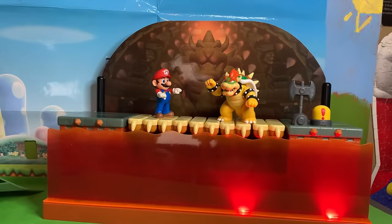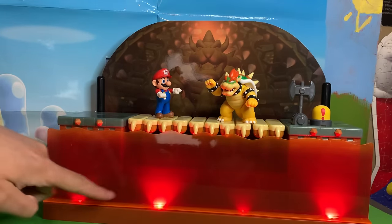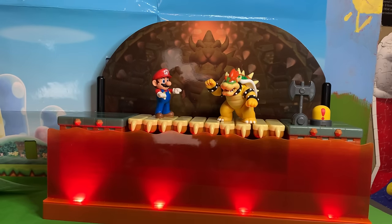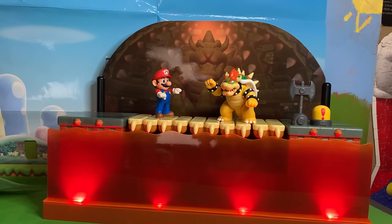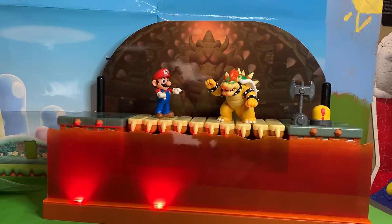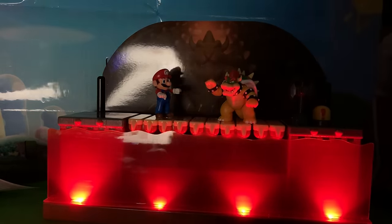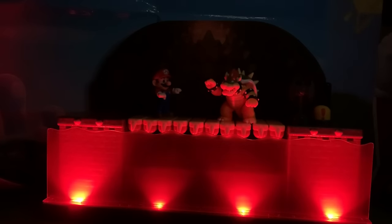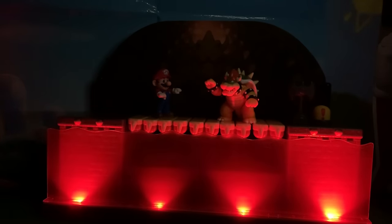I almost forgot to put batteries in. Once you turn it on with batteries, you get these lights down below that make the lava look a little cooler — some of them flash, some fade out and come back in. That's supposed to give the lava a glowing lava effect. The red light reflecting off Bowser himself looks really cool. Maybe if we turn the lights off it would look even cooler — and that's how it looks with the lights completely off. Kind of a neat, cool little effect.